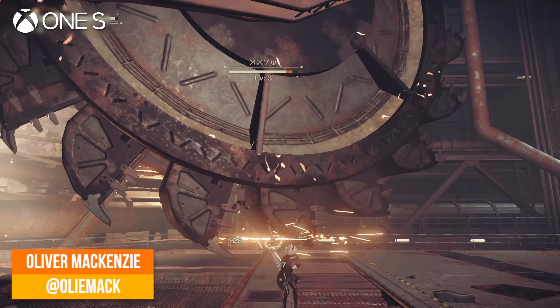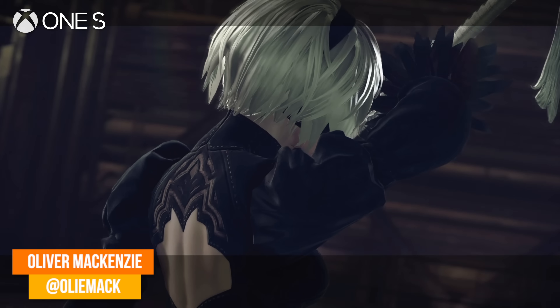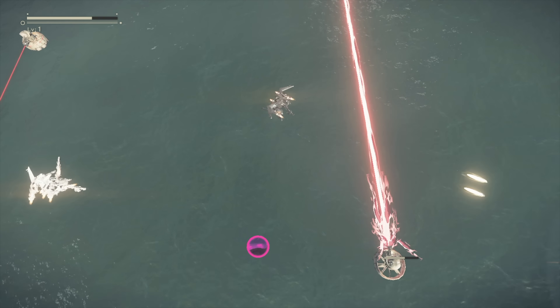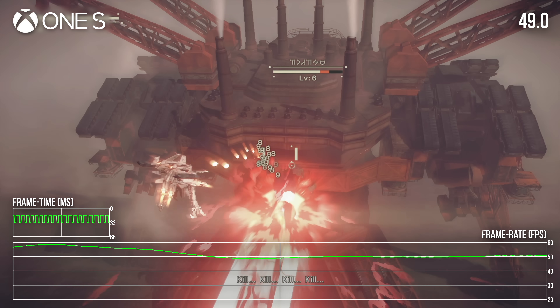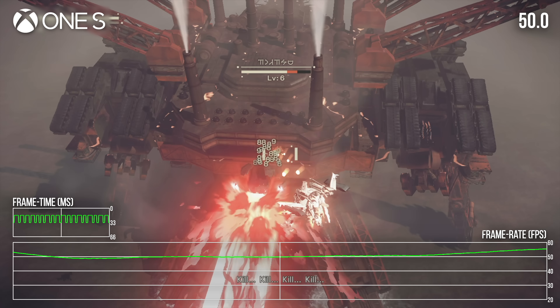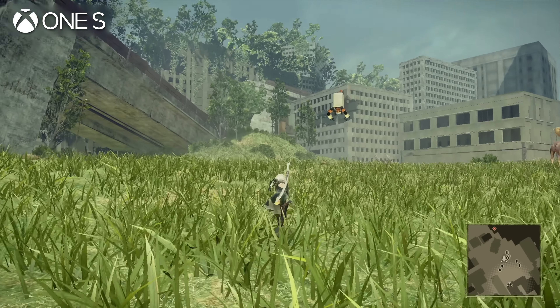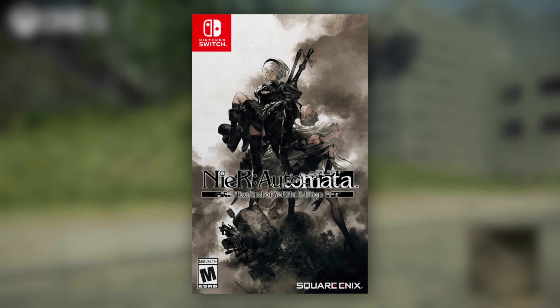Nier Automata is one of the most celebrated last-generation action titles. The game marries Platinum Games' signature stylings with inventive, varied gameplay and a mind-bending narrative. But the game was beset by framerate and image quality issues on last-gen machines, with wobbly performance coupled with plenty of aliasing. Which is why the game's just-released Switch port came as a bit of a surprise when it was announced a few months ago.